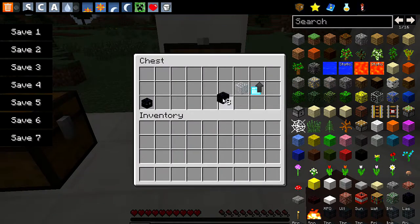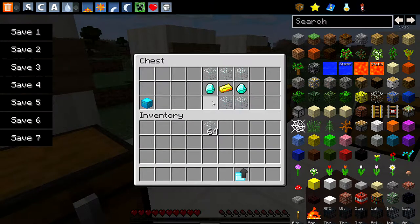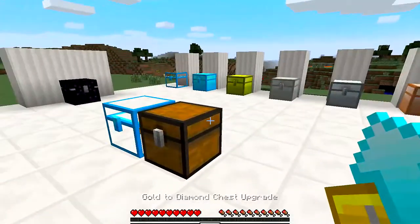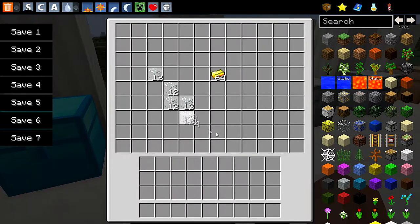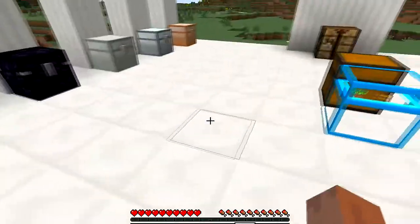Moving on to the obsidian chest. In order to create the obsidian chest, you need to place obsidian around the outside and glass in the middle, and then you have your diamond-to-obsidian chest upgrade. I'll go ahead and make the recipe one more time to show you guys. Then you can go ahead and turn it into an obsidian chest. I'm not sure what it actually does differently — I think it's just a regular normal chest. Look at how much stuff you can store inside of it.